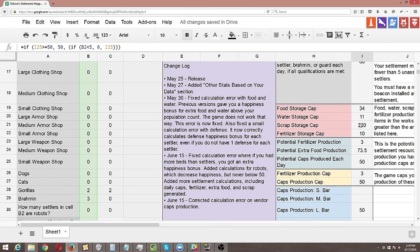Here are the storage caps here in red. Your workshop is limited to the following, and this number is going to be different for each player based on their total settler population and their happiness — but with a settlement of 24 and a happiness of 100, my settlement is capped to 34 food, 11 water, 220 scrap, and 10 fertilizer. Once these numbers are reached in my workshop, all of my settlers stop producing resources, even if they are not the ones who originally produced them. Let's say I go and dump a bunch of scrap in my workshop — if just the sheer number of individual scrap items goes beyond 220, my scavenging stations stop producing scrap. This is why you should empty your workshop of all resources as often as possible so that your settlement will continue to produce resources.